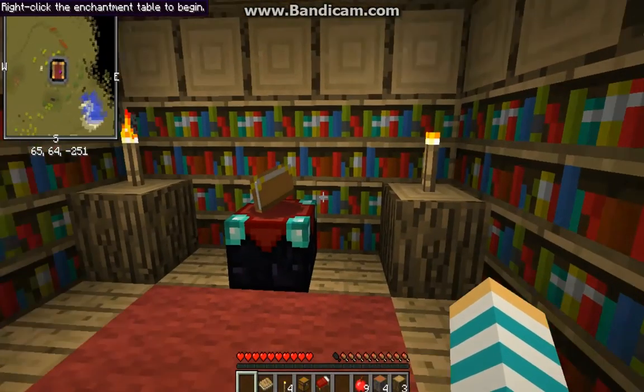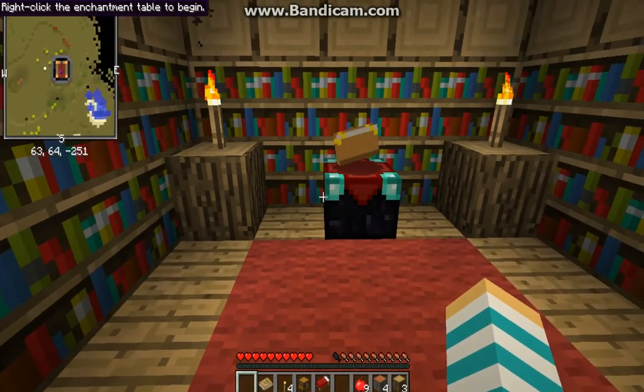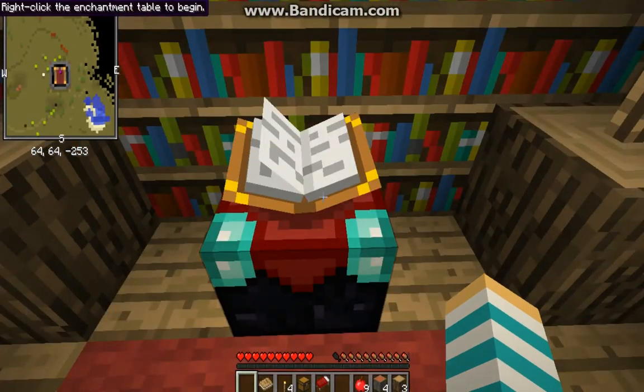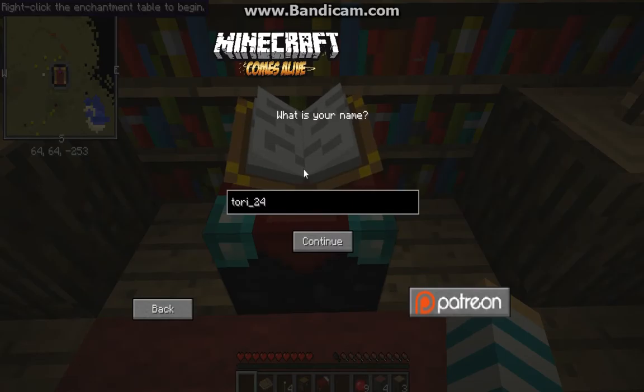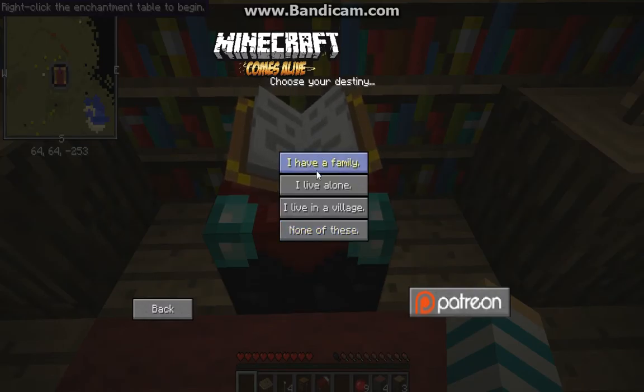This doesn't look like a witch. Right-click the entertainment table to begin. Right-click — oh, I just realized this is part of Minecraft Comes Alive! I didn't know that mod was in this pack. Isabel — choose your destiny: I have a family, I live alone, I live in a village. I'm gonna pick I live in a village.